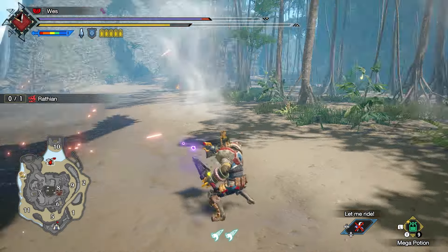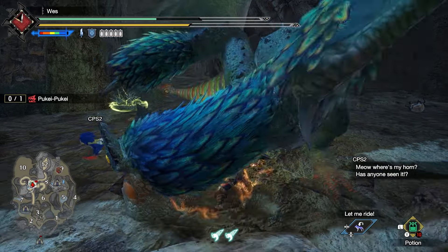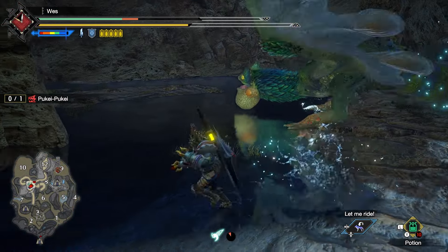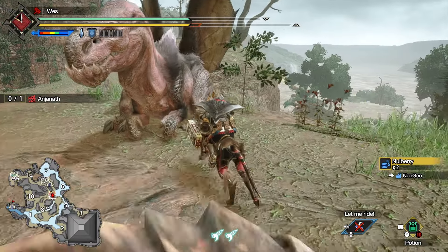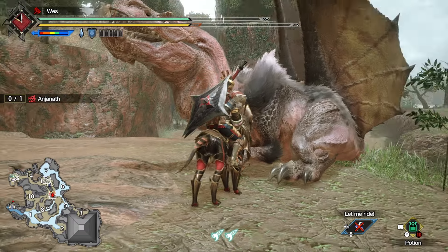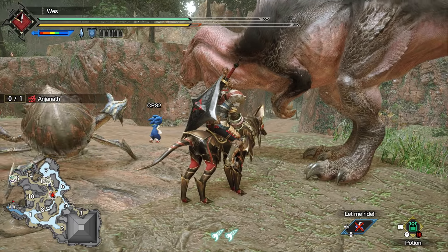The next monster on this list isn't overly important, but go ahead and hunt Pukei-Pukei in Poison Drops in the Sand — once again for potential materials later. After completing those two key quests, you'll get the Urgent to hunt Anjanath in Provoking an Anjanath's Wrath. Hunt Anjanath and move on to the next set of key quests for Master Rank 2 Star.